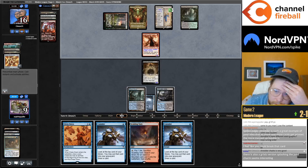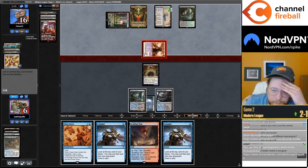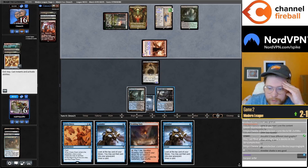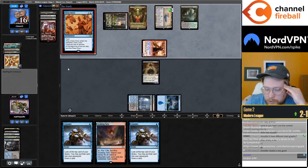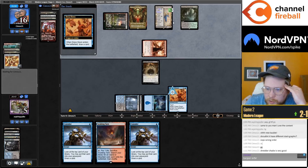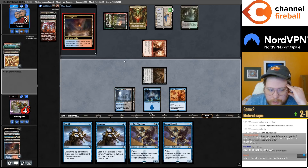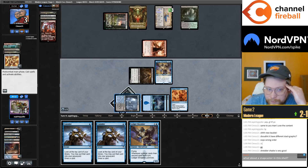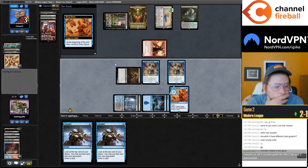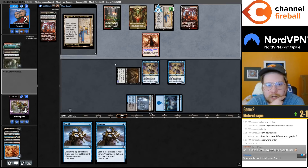I could Dress Down right now, but I prefer to Dress Down in their end step. This is kind of risky if they just have removal for Shadow, but Shadow does dodge a lot of removal here. This is going to stop them from making a Saga token — although they could make a Saga token after the Dress Down gets sacrificed. They're not going for a token end of turn, kind of weird. I feel like just getting a basic and making a token is pretty free — maybe they just have lethal.